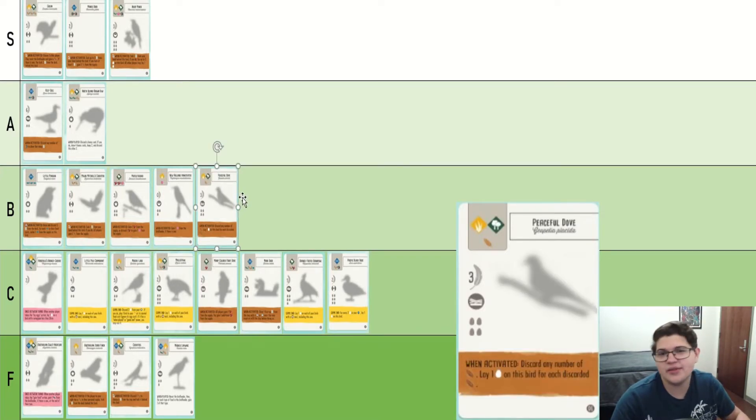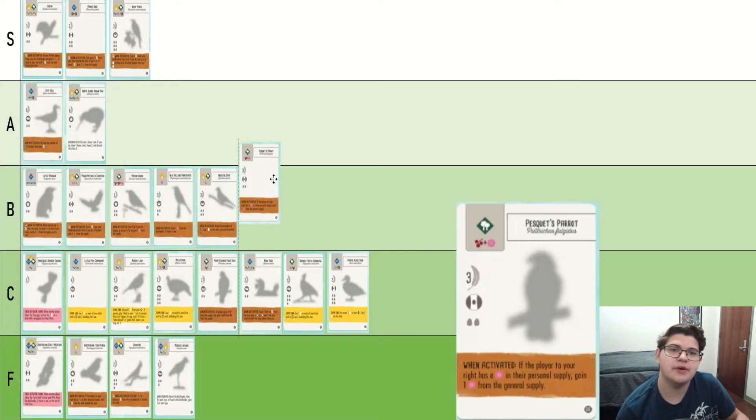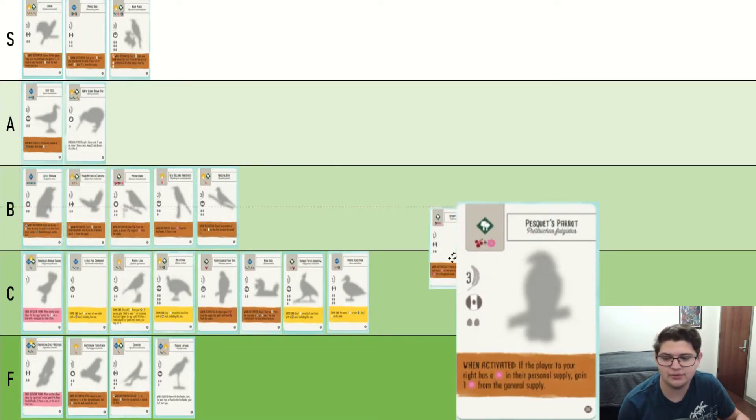Peaceful Dove — it's nothing crazy, but it can definitely help out with eggs a lot. And since it uses wheat instead of any other food type, I think it's a little bit better because that's more plentiful. Puskett's Parrot — conditional nectar gain. I think it's about the same as Mistletoe Bird. So whoop-dee-doo.